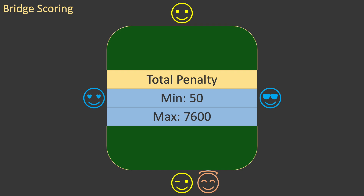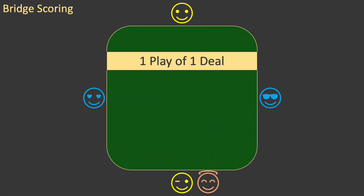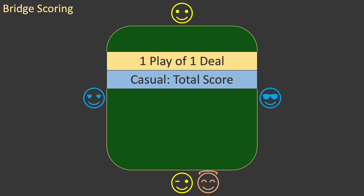Penalties for failing a contract also vary greatly — the minimum penalty is 50 and the maximum is 7,600. You now have all the information to calculate the score for one play of one deal. Let's call this a basic score. These basic scores are then used to calculate the results of all the bridge played. In casual play at home, just total the basic scores to determine the winner — the highest score wins.